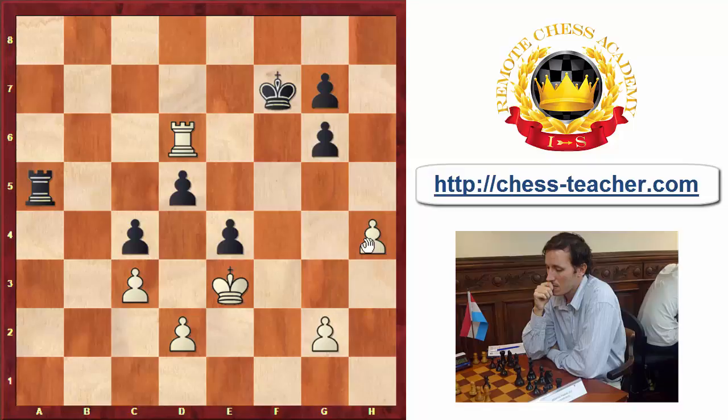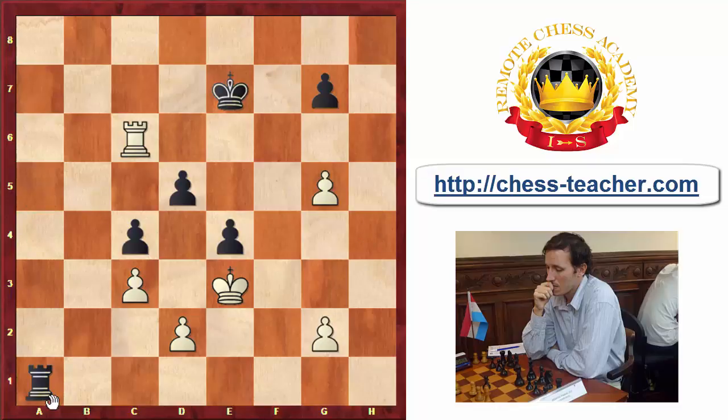Instead, after Rook a5, Rublevsky played h4 — a great move limiting Black's options even more, as all of Black's pieces are defending. Kasparov then played the active g5, counter-attacking one move too late. Alternatively, a move like Rook b5, g3, Rook a5 shows White getting active again with a much better position. After g5, taking on h5, King e7, Rook c6, Kasparov played the same idea but too late.